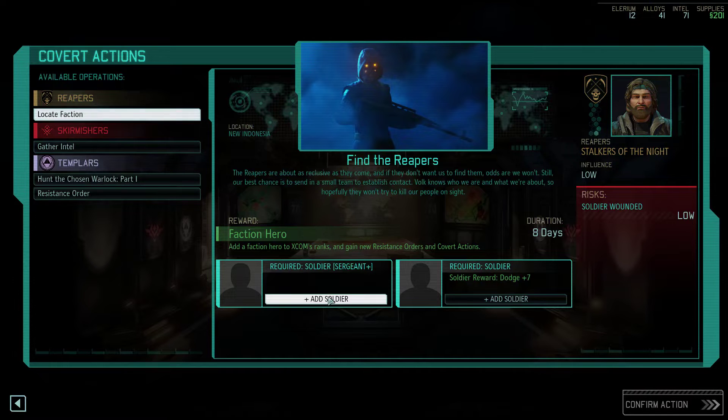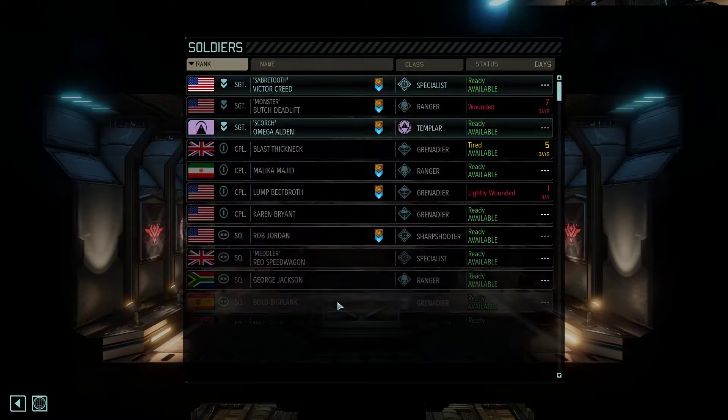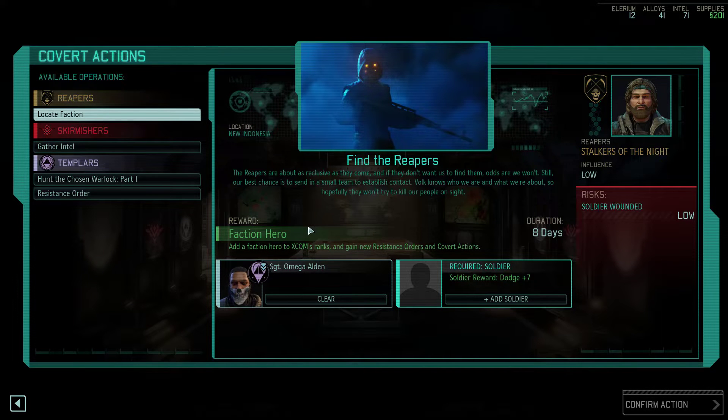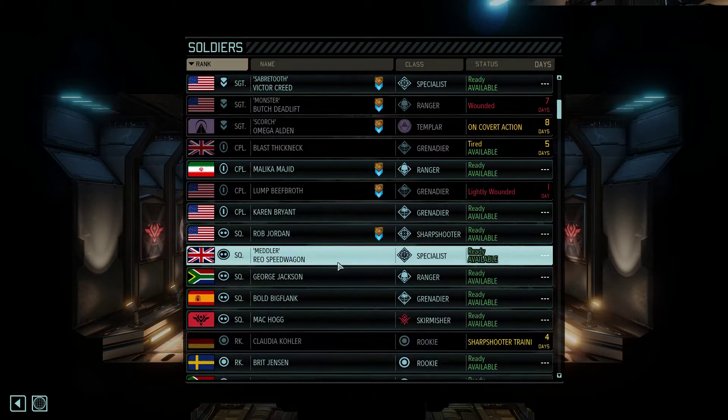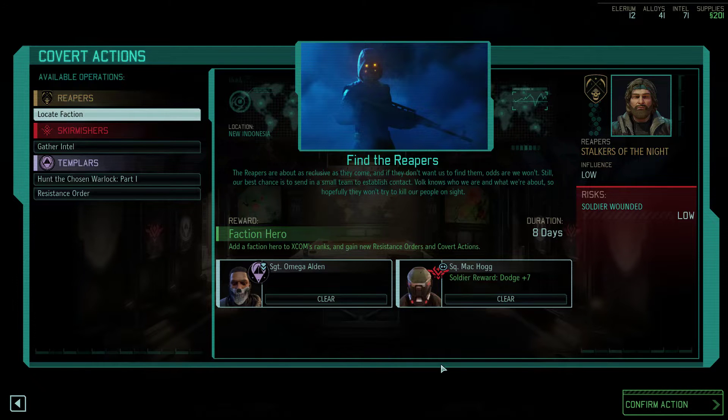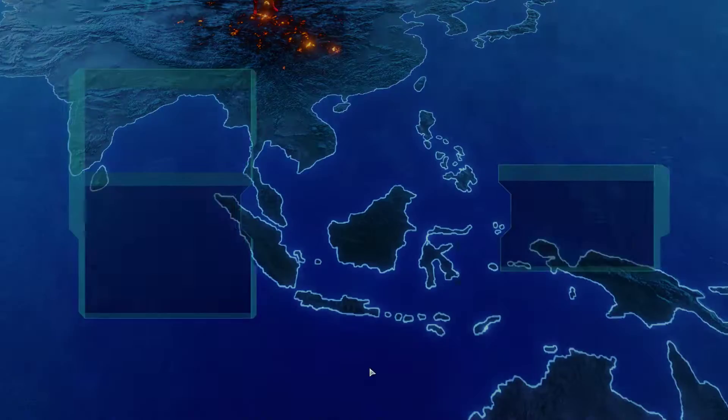We are going to locate this faction — it requires a Sergeant Plus, which is going to be either Victor Creed or Omega Alden. I'm not a big fan of Templar, to be honest, at least early Templar. The reason being is their primary source of damage is a melee attack, which is incredible — it's a very good unit — but the melee attack means I'm potentially activating pods I don't want to activate. Since we already gave Mackhog bonus health, why don't we give him bonus dodge and deck him out a little bit from these missions.